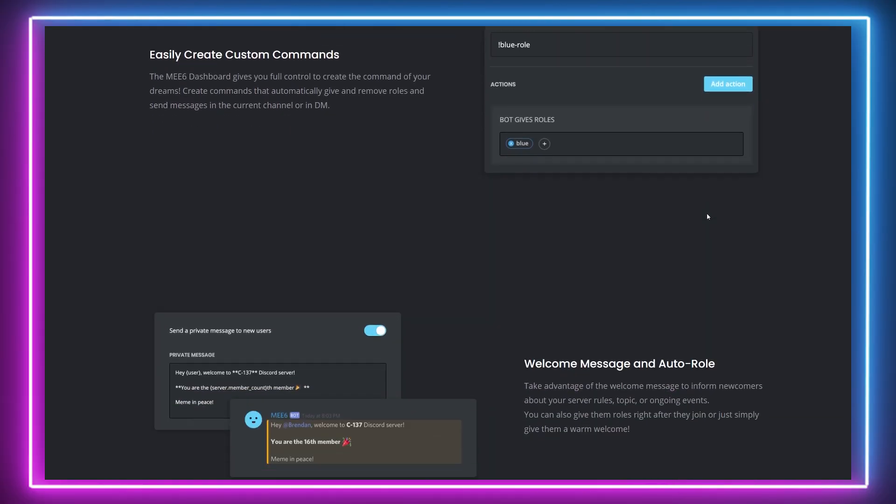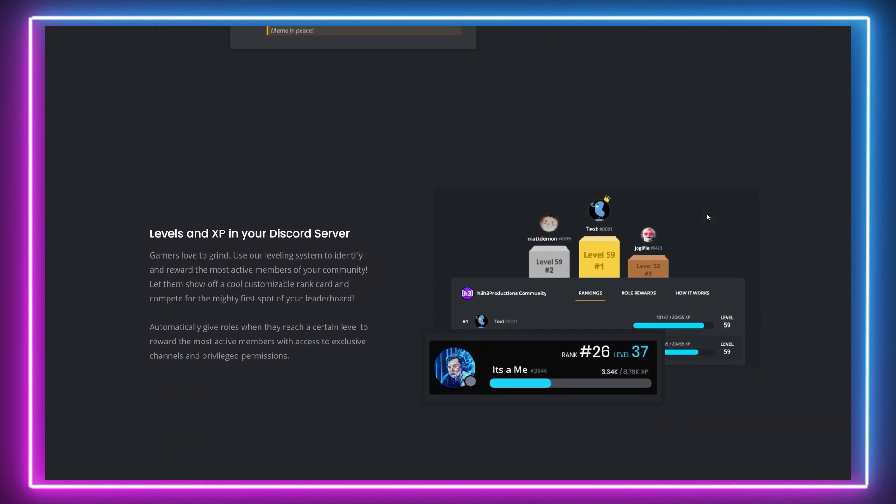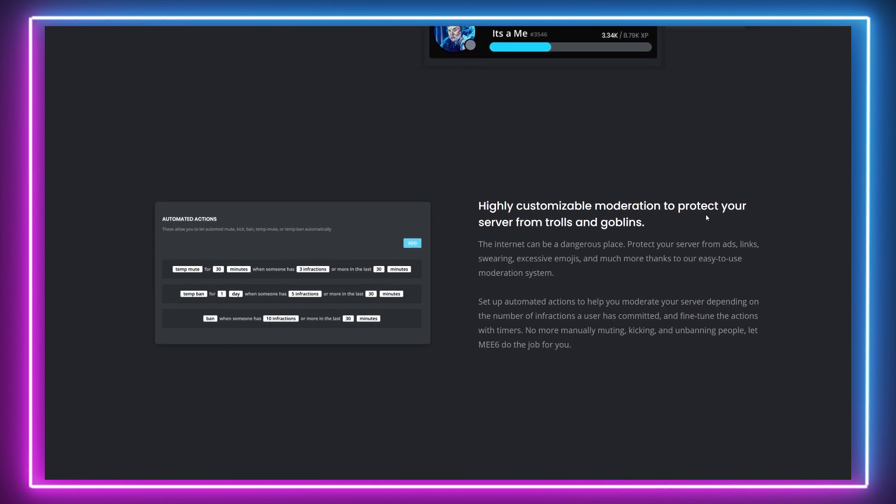Now another popular bot is Mi6. This is the most well-known moderation bot on Discord. Mi6 can scan your server for rule violations automatically, saving moderators from having to do so manually.